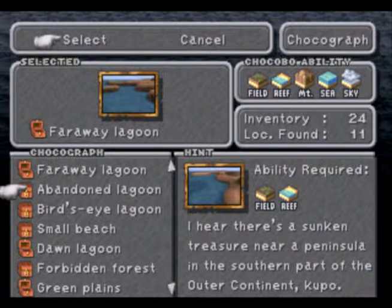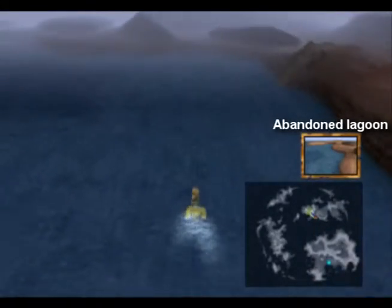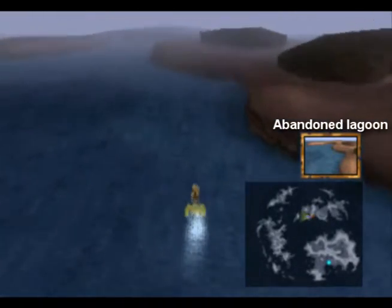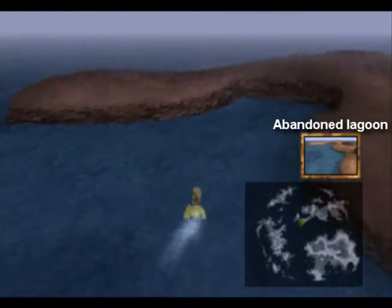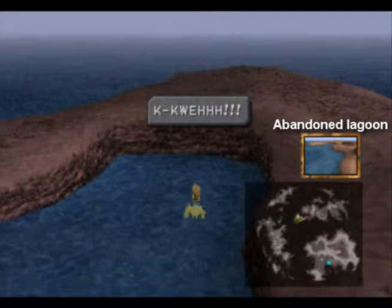Now we need the Abandoned Lagoon. The clue says there's a sunken treasure near a peninsula in the southern part of the Outer Continent — and that's pretty close by Black Mage Village. I believe it's right over here — right here, right here.